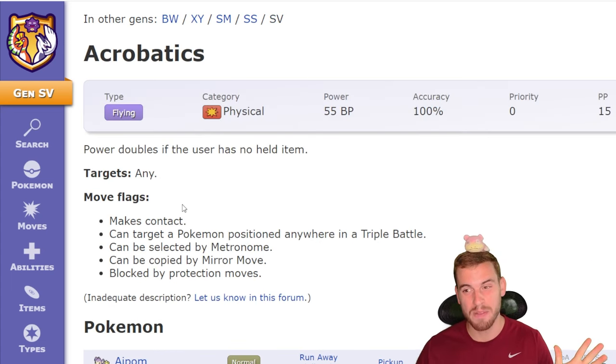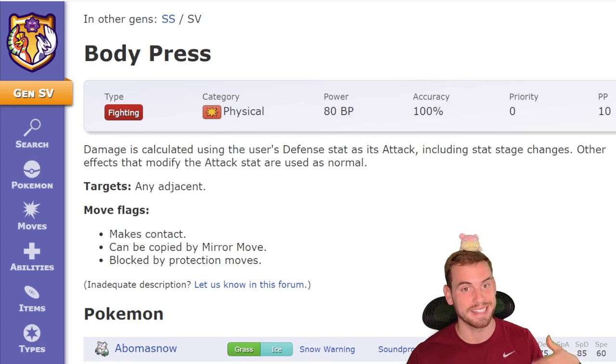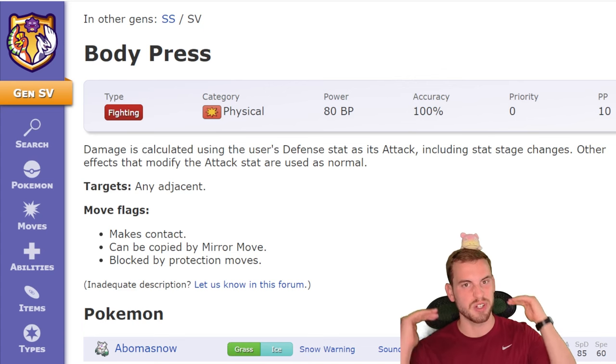Incineroar gets coverage for Bug and Fighting type Pokemon in the form of Acrobatics. It has the pedestrian base power of 55, which doubles to 110 if the user of the move doesn't have any held item. The vast majority of 7-star Terra Raids do not have any held item, so Acrobatics could be pretty scary. Body Press users will be less scared of Acrobatics because to raise their attack power, they actually have to raise their defense.